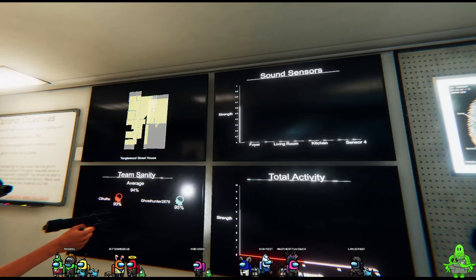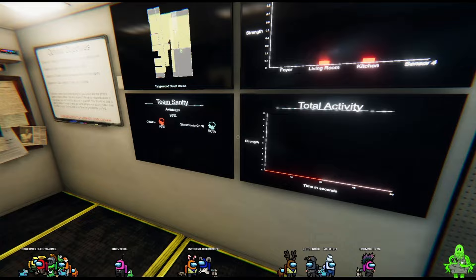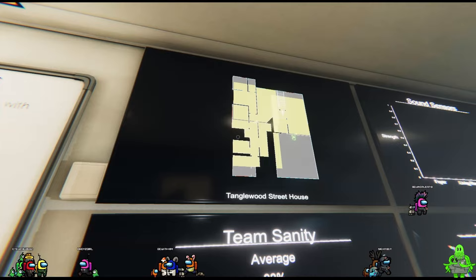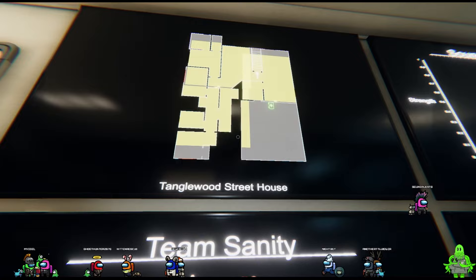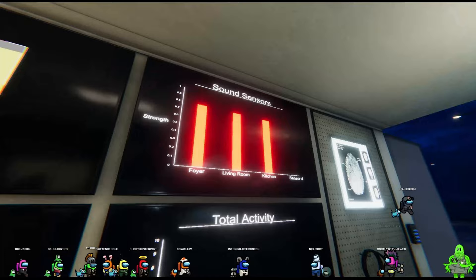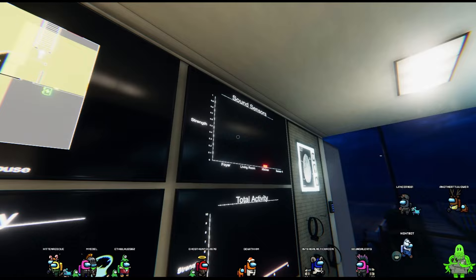It also means the ghost could be in the basement, because sometimes if the ghost is in the basement it does walk up towards the kitchen. I can take a sound sensor down to the basement. Also, the first sound sensor you set - the one facing the foyer - place it as close to the wall as possible so it also covers the garage. Sometimes your own teammates can give noises on the sound sensors, so don't be mistaken.